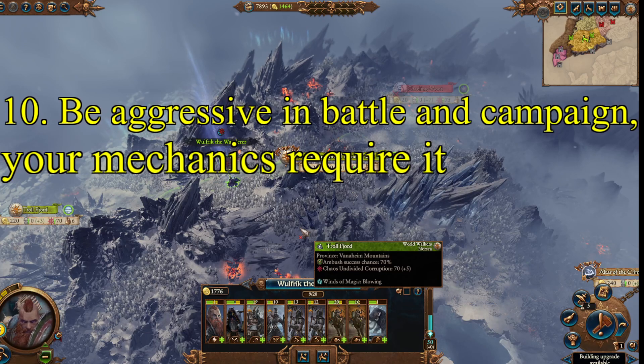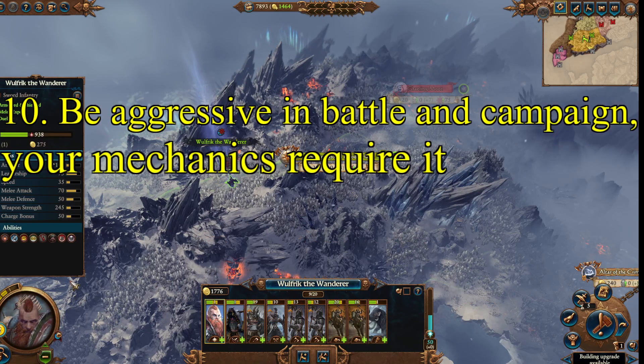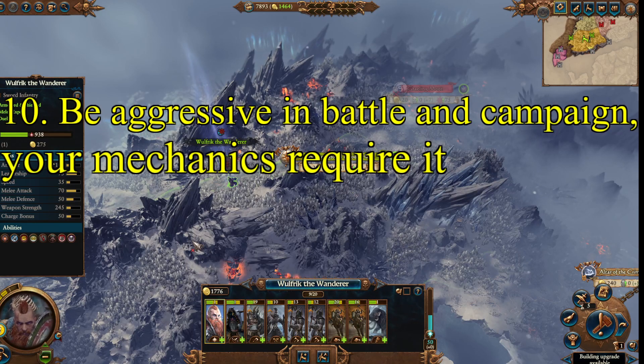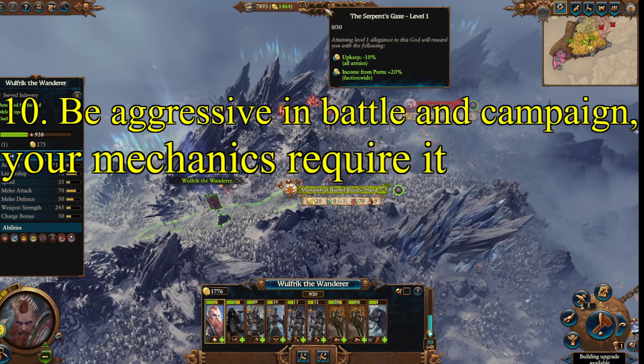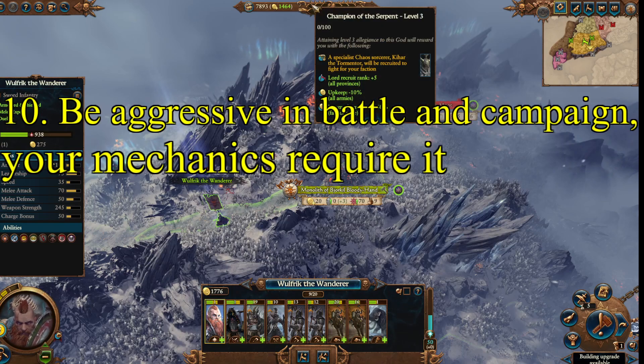Ideally you don't lose any great armies and you save your heroes at least. Wulfric is notorious for coming back every couple of turns and going again. In some ways, losing a full army as Norsca is not a problem, especially if you can rebuild it and get raiding again — you can usually have insane recruitment rates. So don't worry too much about losing an army, but definitely be aggressive. You want to get to higher levels of allegiance to the gods as quick as possible, because the bonuses are really worth hitting.